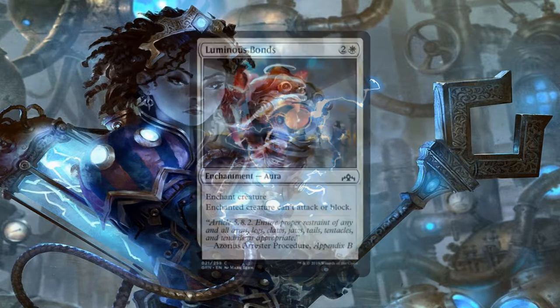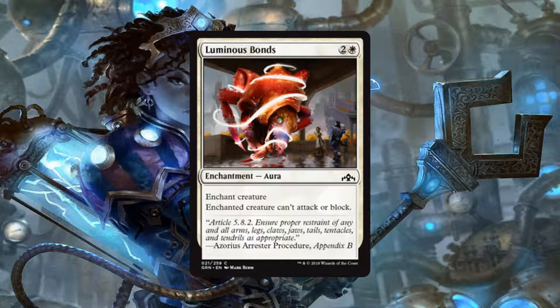Up next is Luminous Bonds, an aura for 2 generic and 1 white mana that enchants a creature. The enchanted creature can't attack and it cannot block. I liked this card in every set that has come out before this one, I like it in this set, and for limited I will like it in probably most every set it comes in after this one. This is the next best thing to removal that white really has to offer, so I am going to take it.